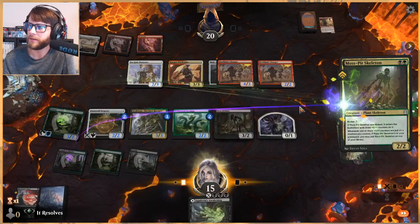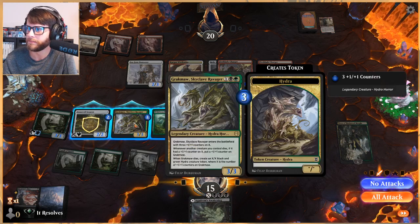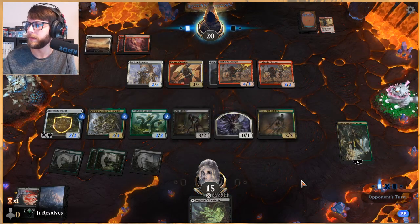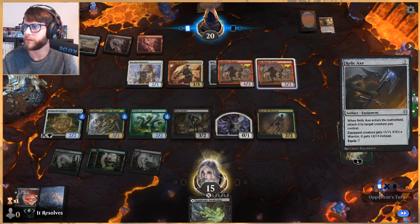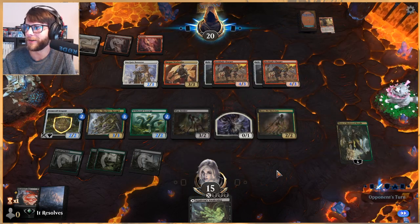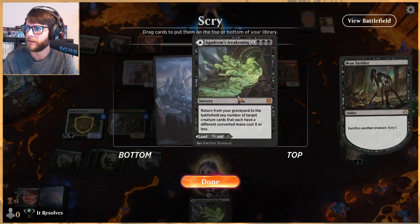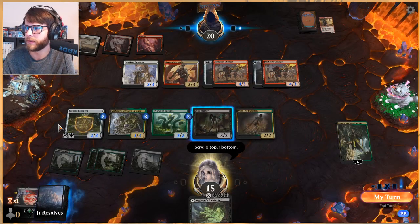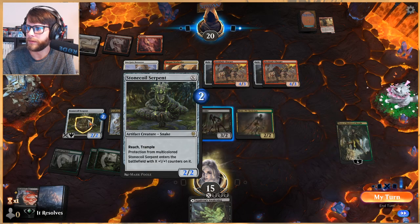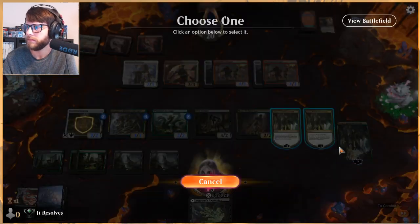I'll just play this out — it's a nice little blocker. I really wish we had an Ozolith, that would be tremendous. But now we've got a sack outlet, we can start scrying, which is really important here. These are great cards but notice they're not attacking. Let's go ahead and sack here — look at the top. I don't particularly want that. Do we want to sack again? We could sack this and put a counter on there — I don't love it. Let's keep moving forward with this game plan.